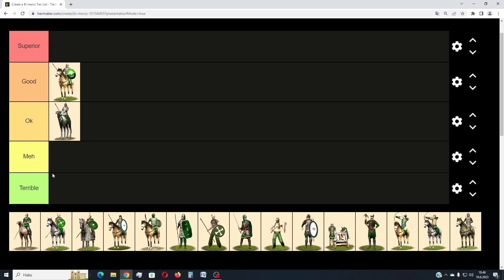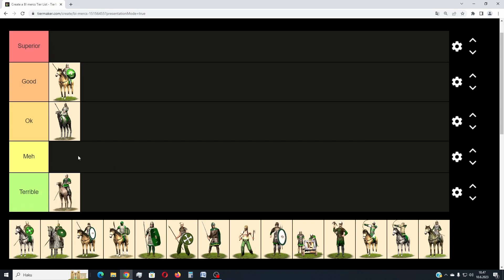Then we have the basic camel riders — rather cheap, about 500 denarii recruitment cost and an upkeep of about 170 denarii. Of course, they are quite weak and don't stand well in battle, especially against infantry. Perhaps in some cases if you cannot get other units they might be useful, and the lower upkeep for Roman factions might make them beneficial, but I don't really like them. Because of the slow speed and poor fighting capability, they are kind of terrible — high in the terrible tier.